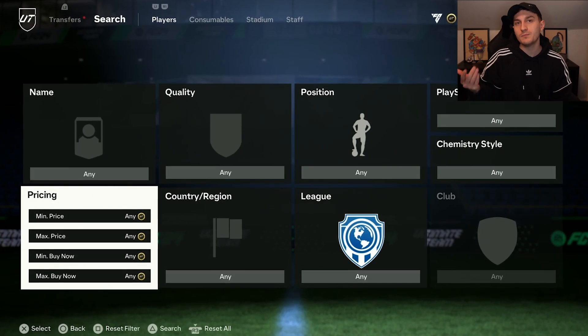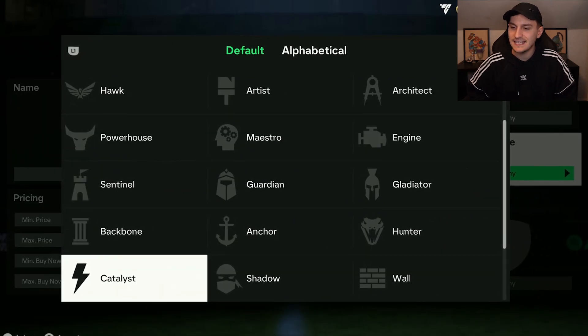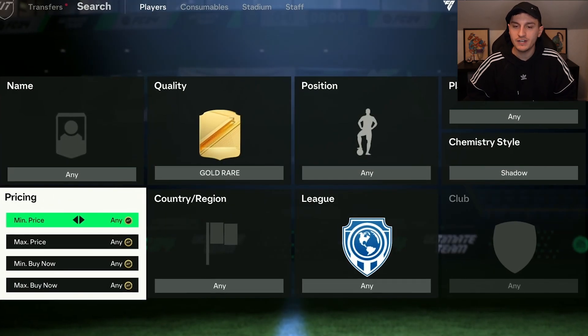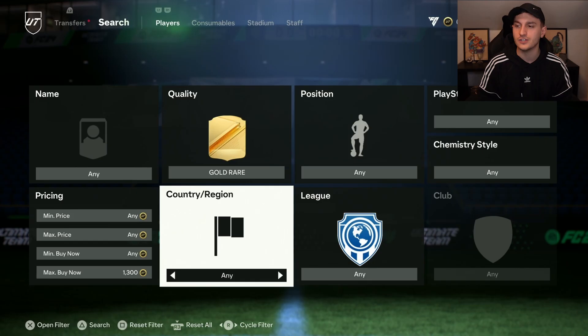Once I've got 10,000 coins, I'd move on to this next method. You're going to go over to Gold Brazilian and set the chemistry style to shadow. Then you're going to come over to the max buy now and start sniping some of these cards. This method is unbelievable.